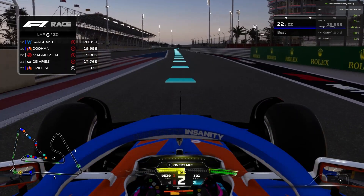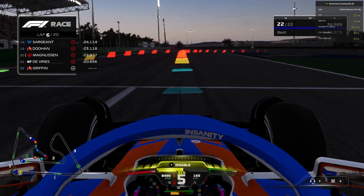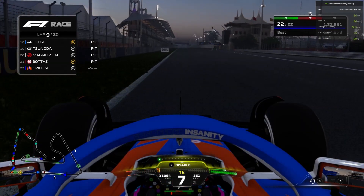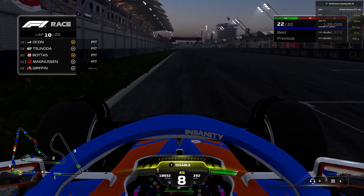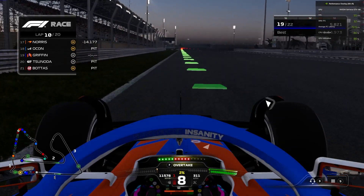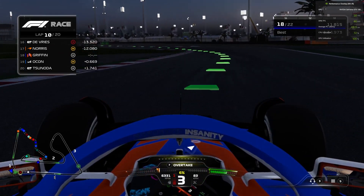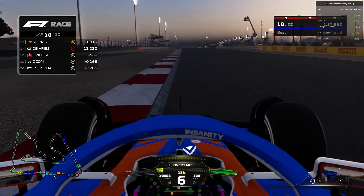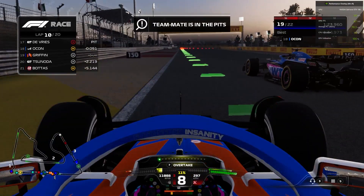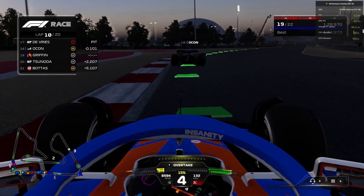We come out in P22 on hard compound tyres. On lap 9, the scheduled pit stop for the soft tyre runners — they are all coming in. We get past Magnusson, Bottas, De Vries, Ocon, and Tsunoda. Up next is Norris. But now we also have to defend from Ocon again, who is on brand new medium tyres. Jack Dewan is in for his stop as well — hopefully another good stop for our team.